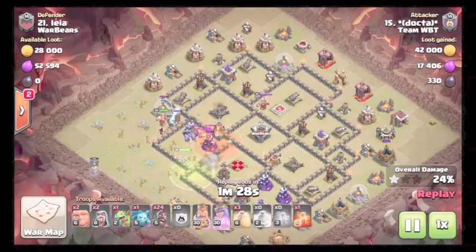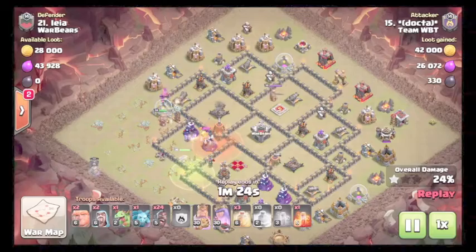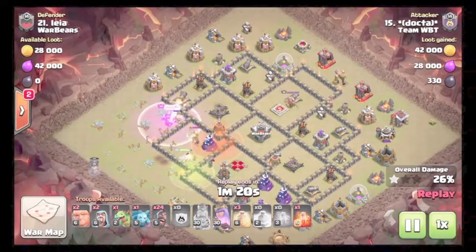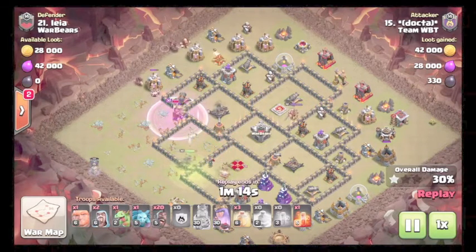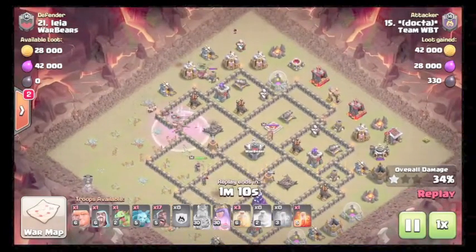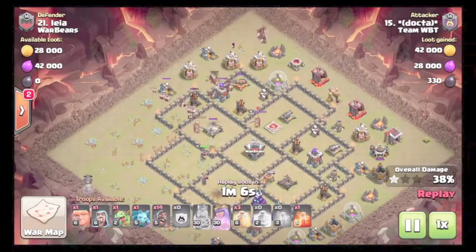Enemy queen comes down. Golem lured the CC, poisoned, and the queen steps up to take down the CC while the golem is tanking. CC is killed. Queen steps up after taking down the bomb tower and pats out to take out the sweeper and the expo. Ends up stepping up for the expo — getting good value out of the queen.